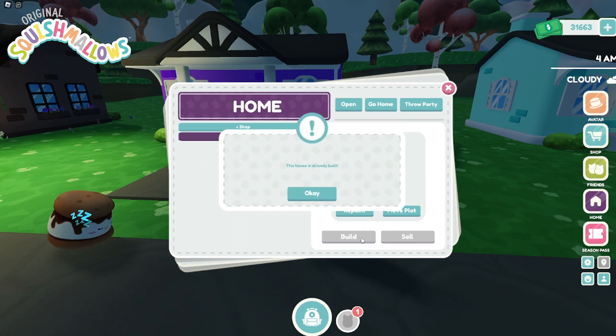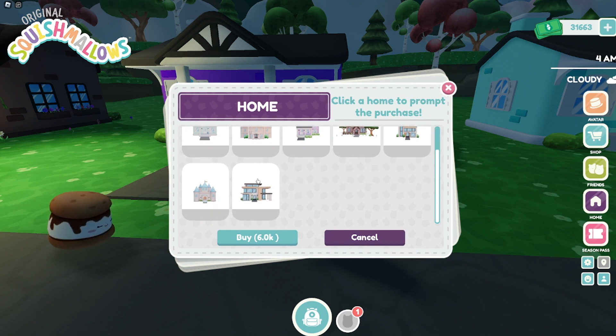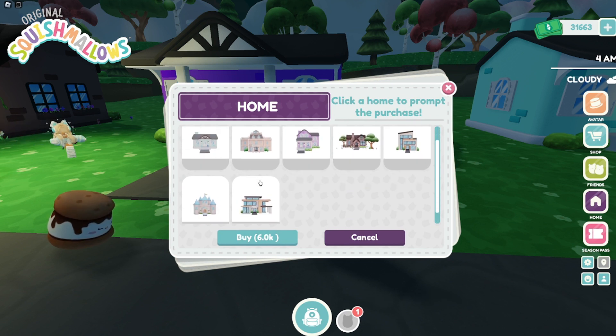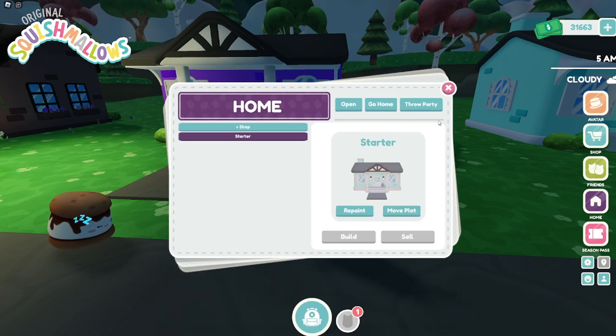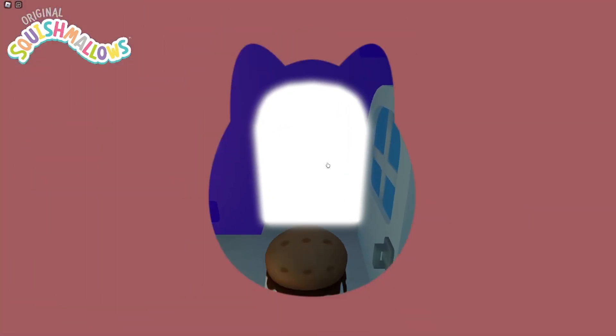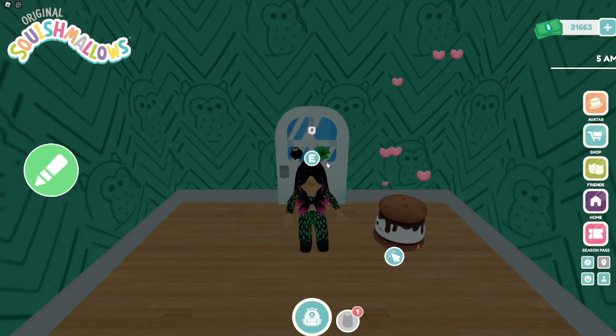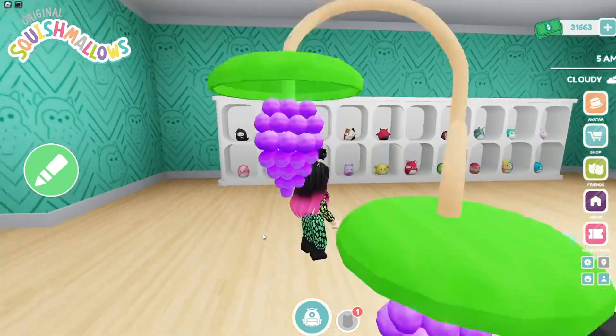If you click on the mailbox you can go to the shop, and these are all the homes that you can currently purchase. You can change the color as well — I love purple, so my house is purple.